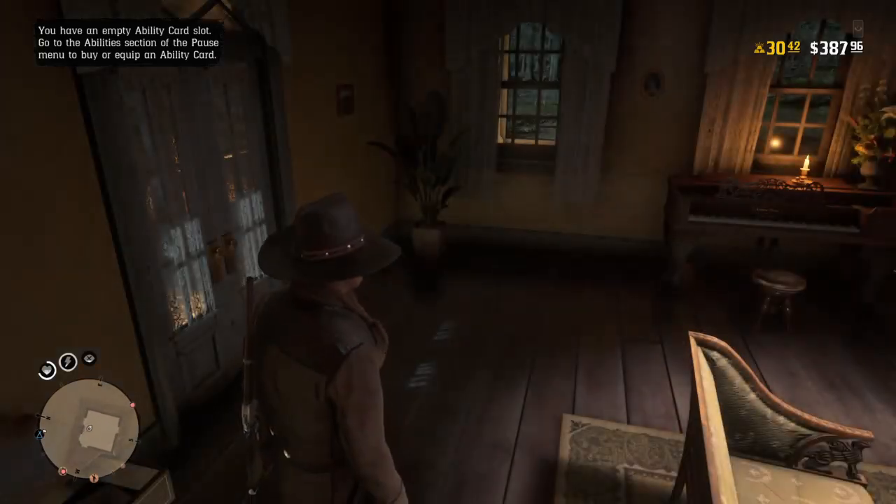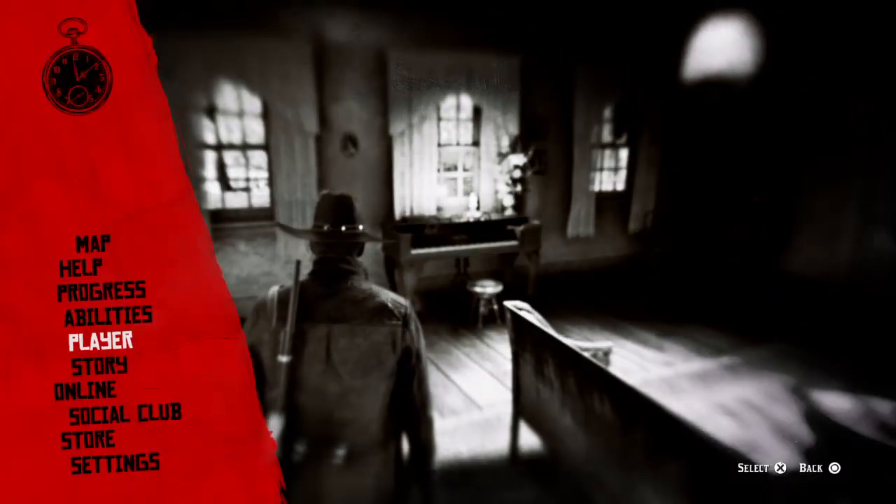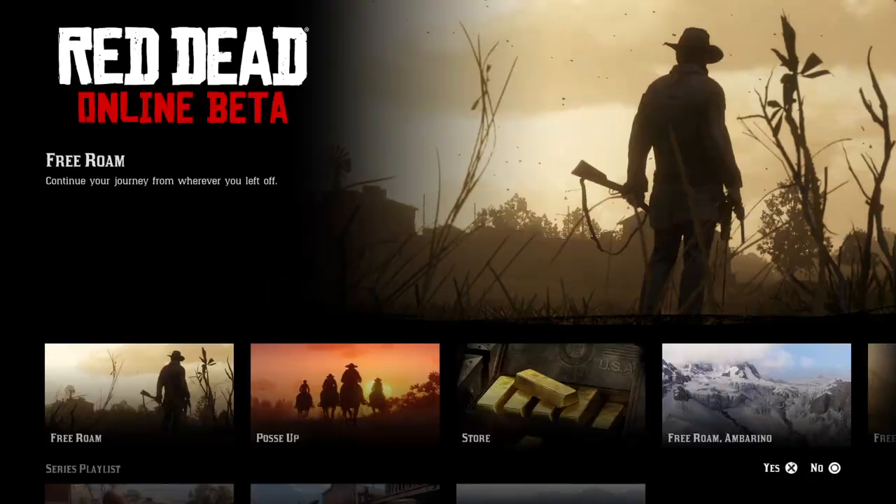You just want to go to the pause menu, go down to Online, Free Room, Yes. Now you should be loading into a different online session.